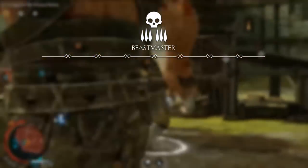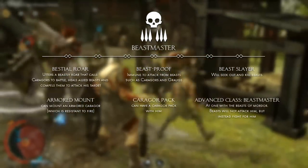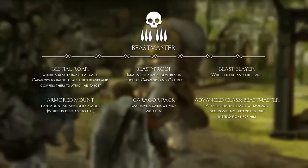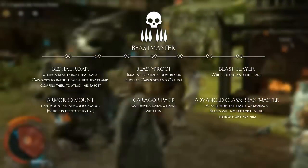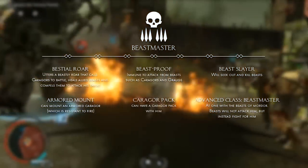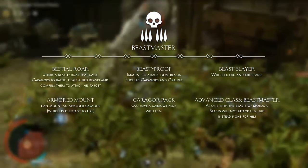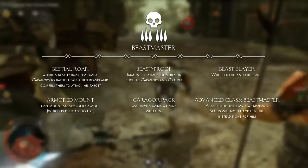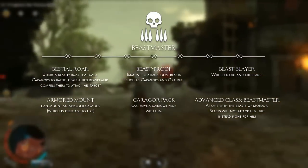Moving on to the beastmaster. The traits all revolve around the beasts of Mordor, from riding them to being immune from them. The advanced class makes it so beasts will not attack him but instead fight for him. One thing to keep in mind is that beastmasters aren't necessarily from the feral tribe — they can also be from other tribes, though they have a lot of similarities.